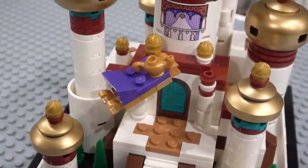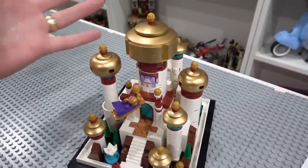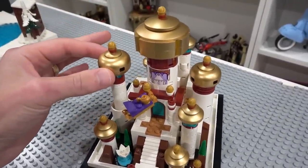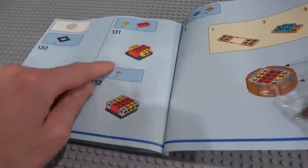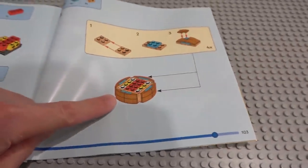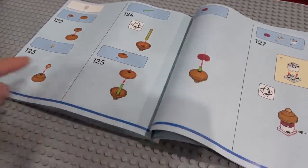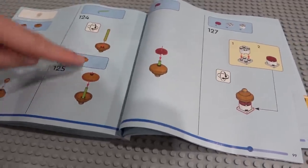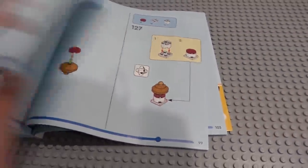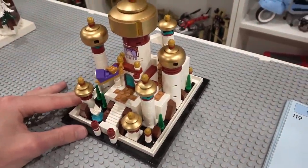We have the front entrance, the magic carpet, and the lamp — though the lamp is sort of the wrong scale for minifig scale. We also have Jasmine's window, and these towers were a lot of fun to build. The large tower on top uses SNOT bricks and gold curved slopes which look really nice. The dishes are fed onto bars, which is a neat construction — the way it all came together was pretty cool.